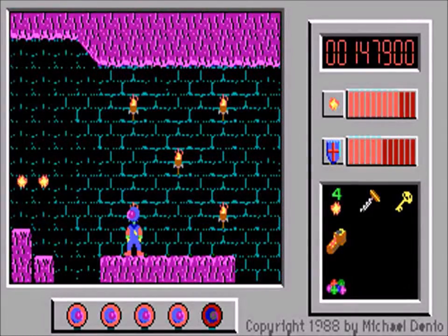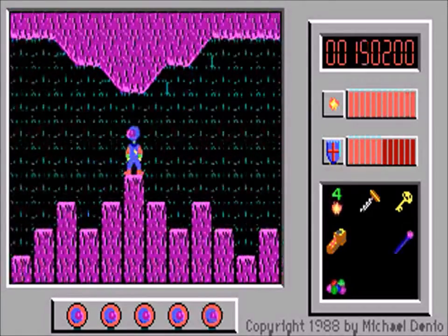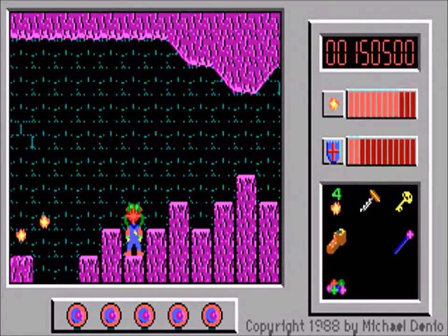Just ahead, we encounter our next item, the Teleport Wand, which we'll be getting a lot of use out of in the remaining levels. Once again, we've earned enough points for an extra life, bringing us back up to five.